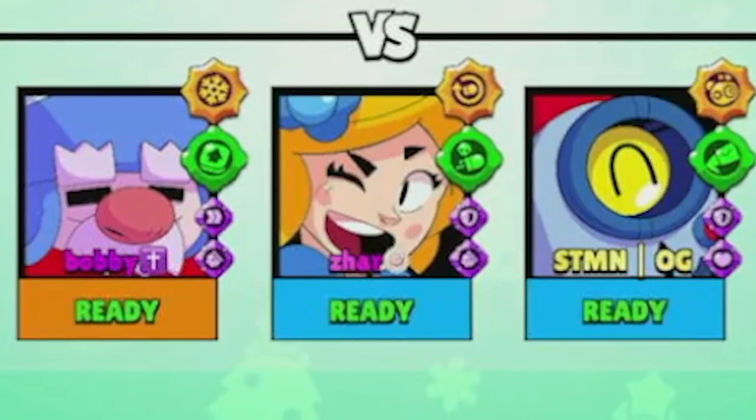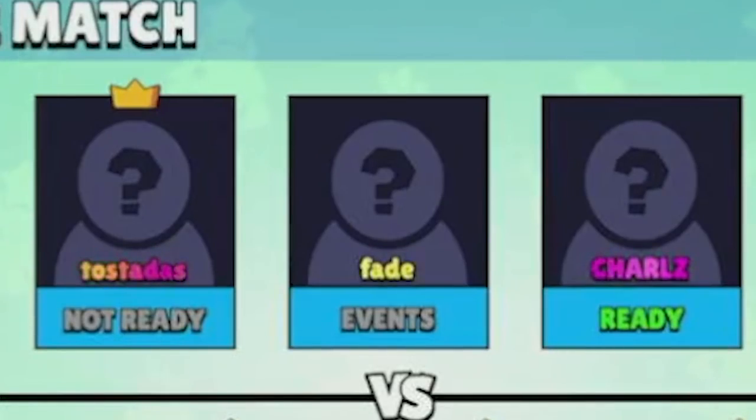We've got myself, Czar, and OG on one side, and we're going to be scrimming against O.O — you guys see them on the channel all the time. They're basically known as the third best team in North America, composed of Toast, Fade, and Charles for this scrim. With that said, let's hop into the draft and show you guys what pro scrims are all about.